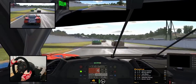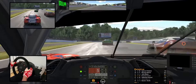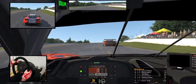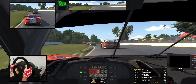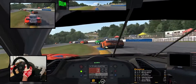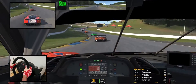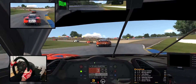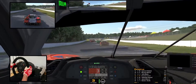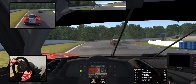Most of the race the car is sliding on the edges. The following combination of curves is the most difficult, but if you do it right it is the best place to pass.